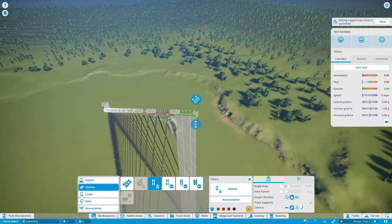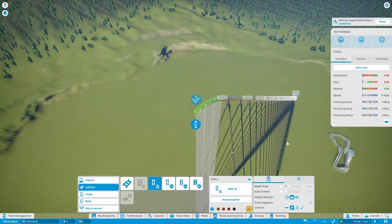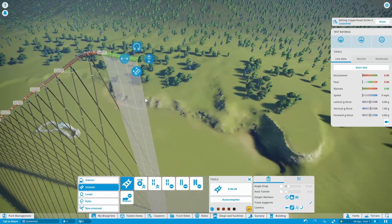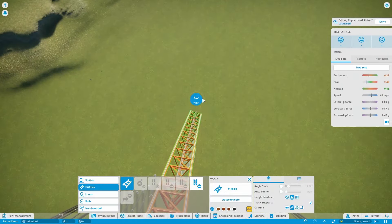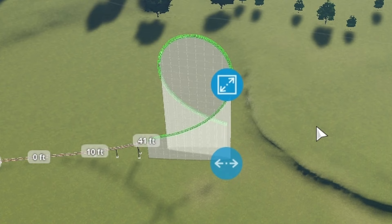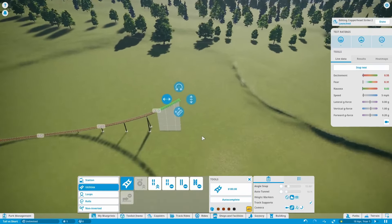It looks like we're about 663 feet — that's pretty tall. Let's just go straight into the drop. As you can see, this is the maximum height for the vertical loop that they give you in-game, so I'm going to have to make my own vertical loop.